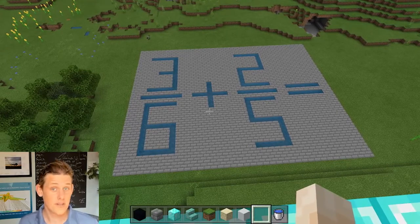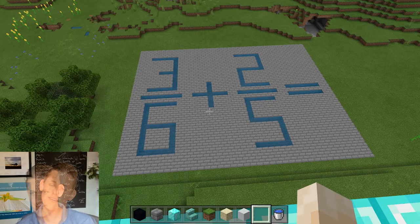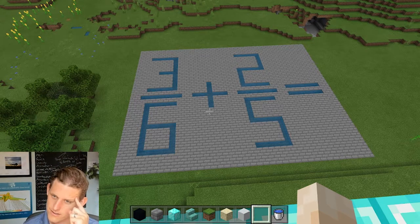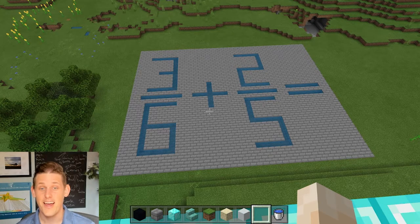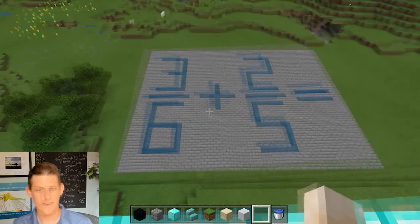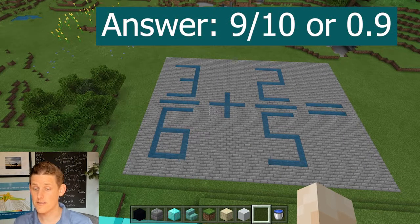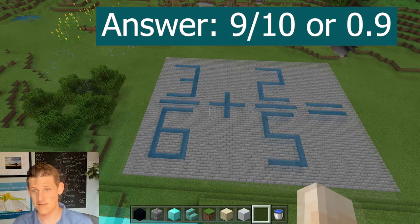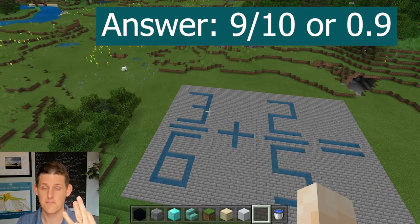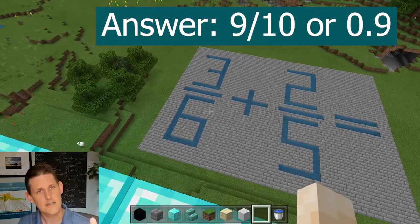Last and final question of this video: are you smarter than a fifth grader? Can you solve that fraction? Bonus points if you can give me the decimal version as well. The answer to three-sixths plus two-fifths is nine-tenths, or in decimal form, 0.9.